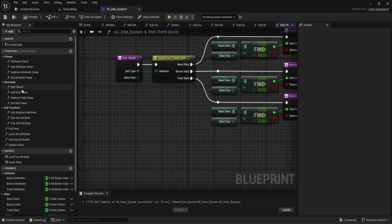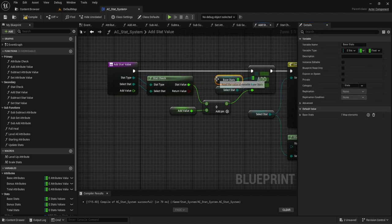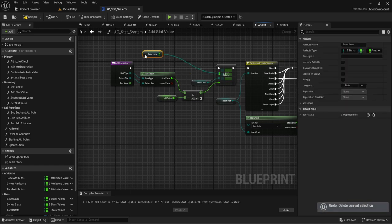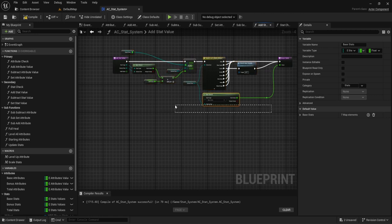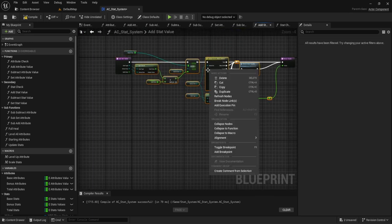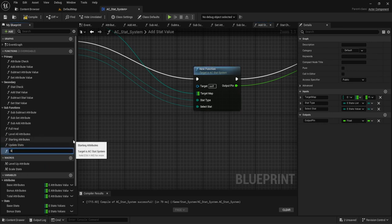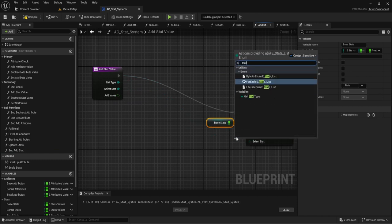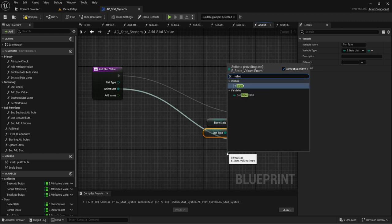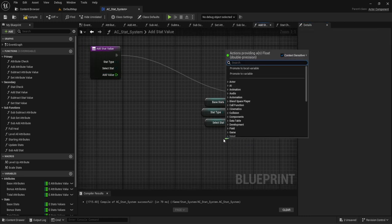Going faster now since it's the same pattern we just did but for a different map. We create the sub add stat function, making sure to include the add value pin as a float. We do the switch on the stats list, copy-paste the three cases for base, bonus, and total, and wire everything up to the correct stat maps.